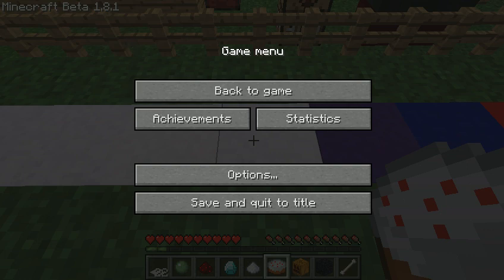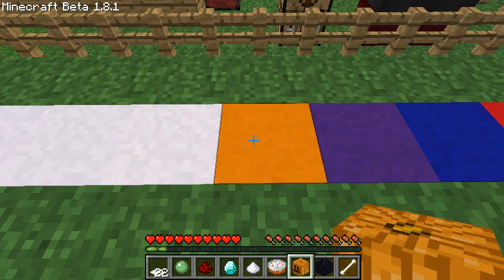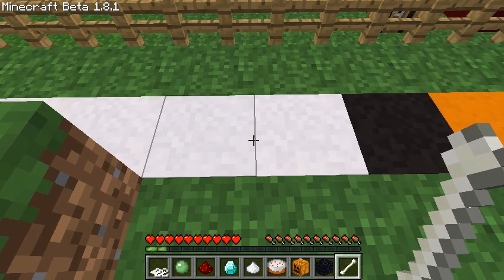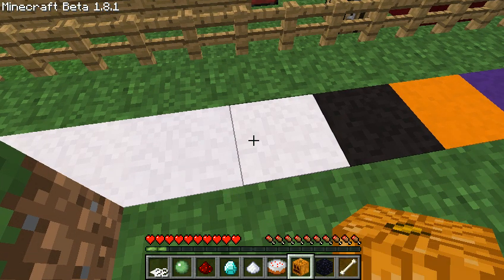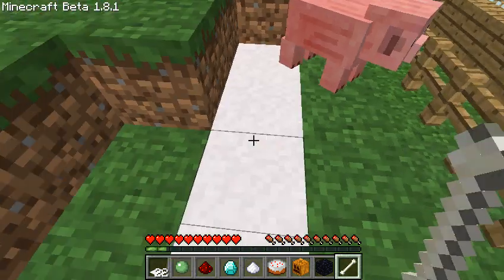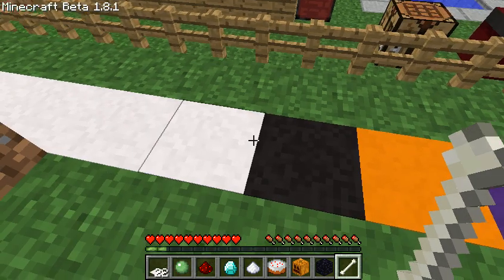That should give you orange carpet but it's not working right. This should give you... it messed up. Black. And this one makes it white again, so if I make another one like this it makes it white again. Yellow should be in there but it doesn't work with the cake.